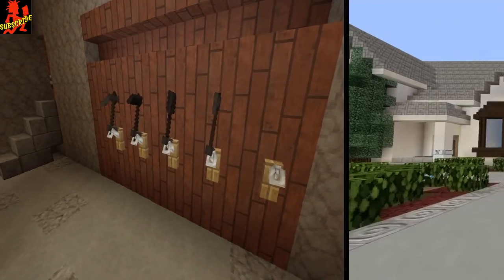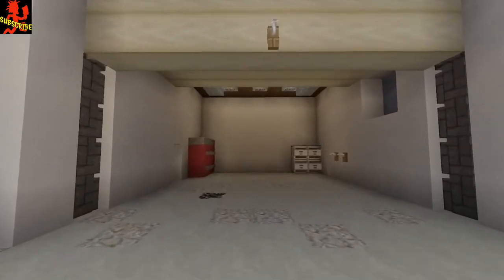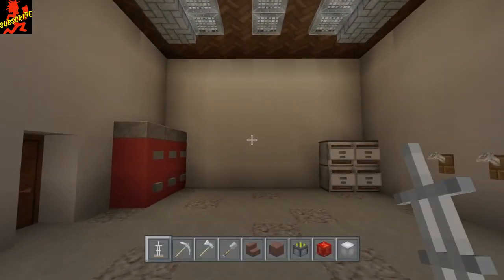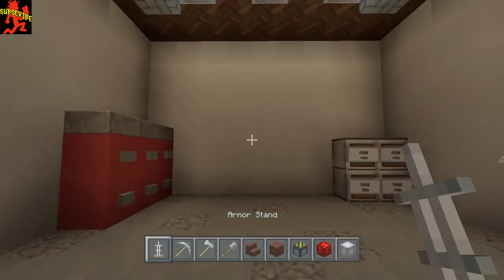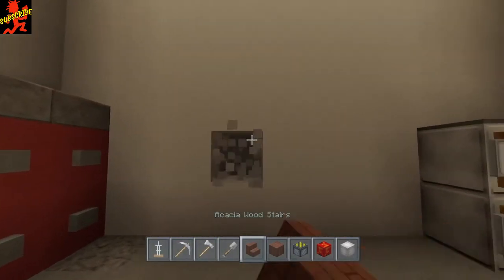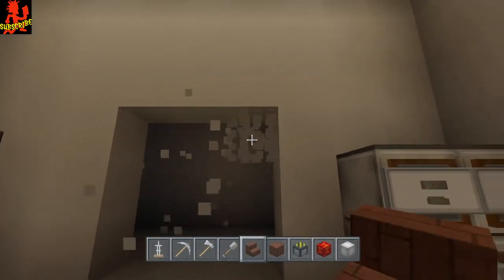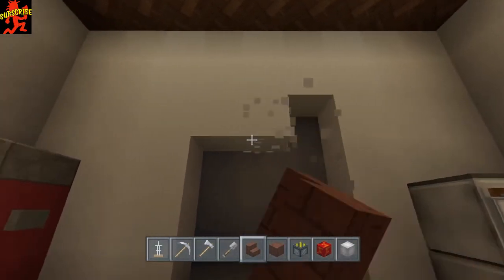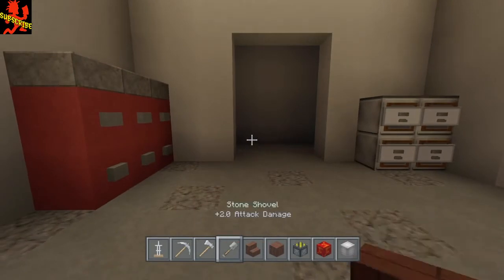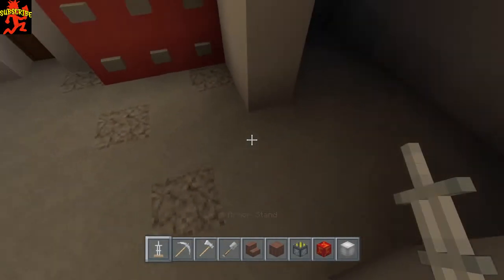I'm going to put the tool rack right here in this garage on this wall, and I'm only going to use three armor stands on this one. Once you have your wall, go ahead and knock out however many blocks per armor stand — just something like this. Then take armor stands and face them just like this.